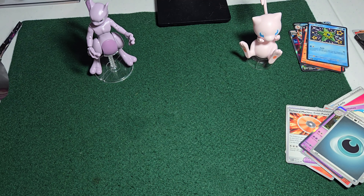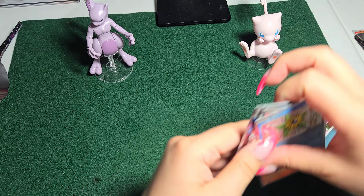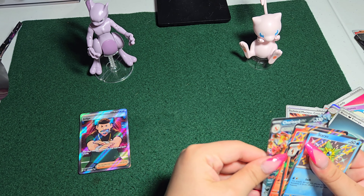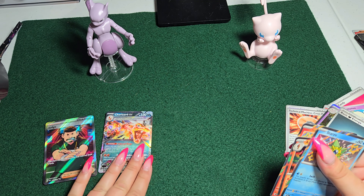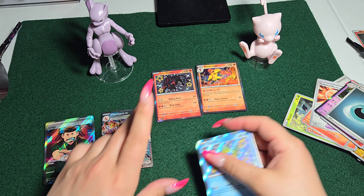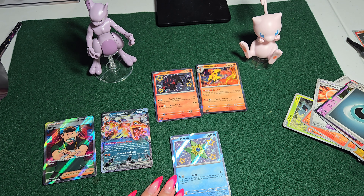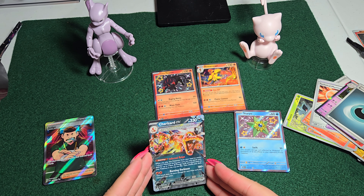All right guys, so we really didn't have a lot of great pulls. The only notable ones I put off to the side were the Judge Trainer, the Charizard EX — that is definitely a good pull right there — then we have the Tauros, Armourage, and then my personal favorite, the Staryu, which looks like a shiny Staryu. This Charizard EX ungraded — we're not quite sure what it's worth.